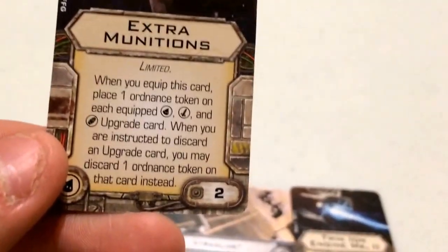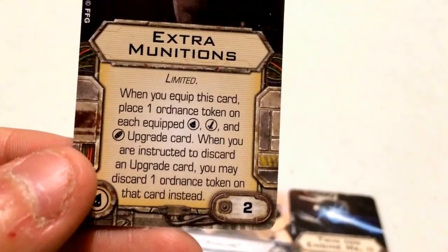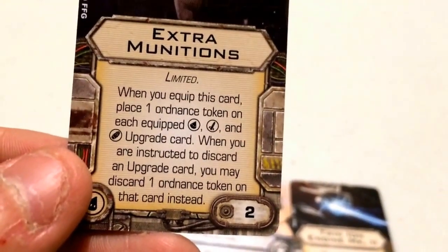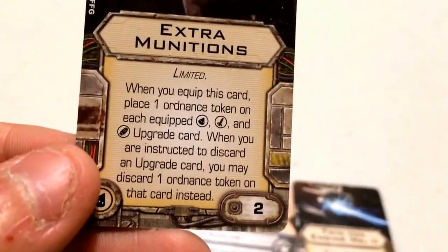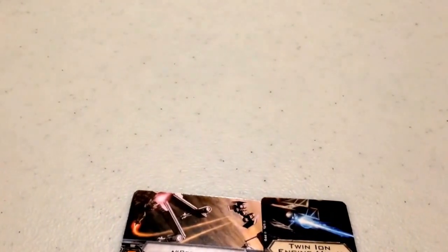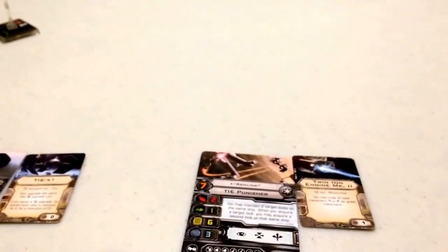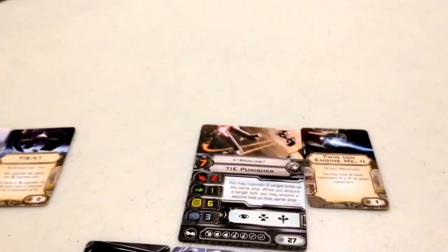For his warhead slot, I've gone with Extra Munitions, which comes at a cost of two. It states: when you equip this card, place one ordnance token on each equipped warhead, missile, and bomb upgrade card. When instructed to discard an upgrade card, you may discard one ordnance token instead. Essentially, it doubles your secondary weapons at roughly half to a third of the cost of buying a second copy.